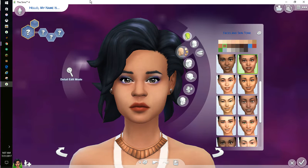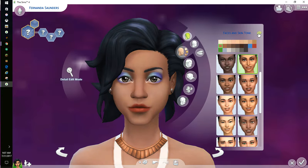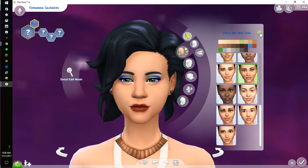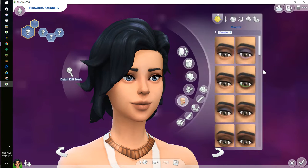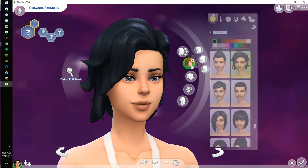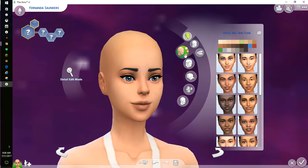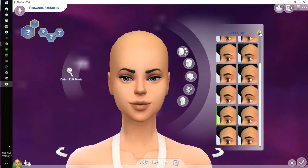One, two — wait, I forgot to give her a name. Don't worry, that was like three, okay let's just start again. One, two, three, four, five — okay, that's workable. Let's take off her makeup. Can I randomize it? Nope. Take off that hair. Okay, let's go with the head shape — one, two, three, four, five.